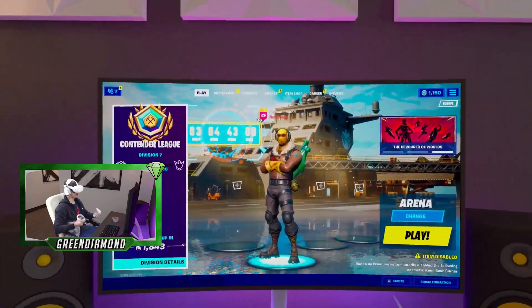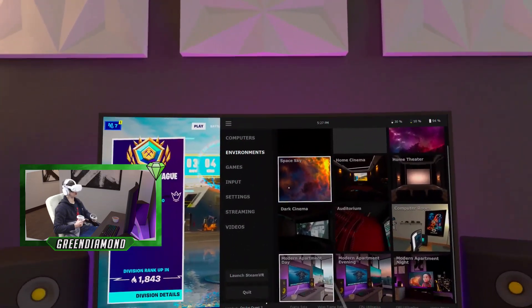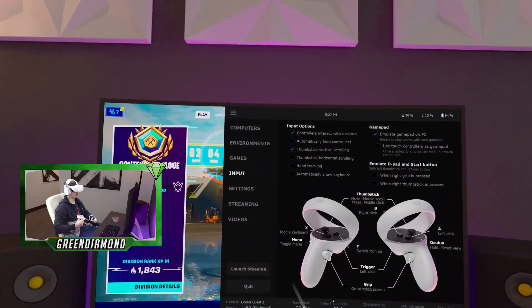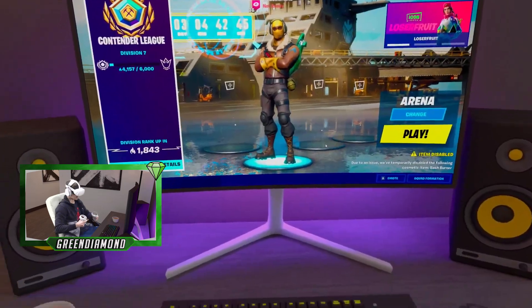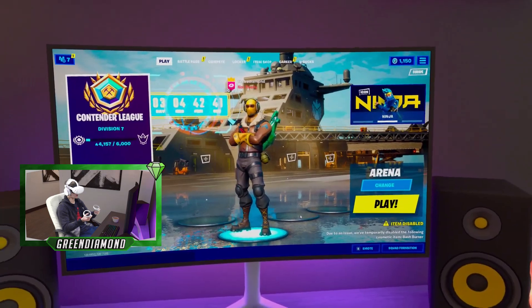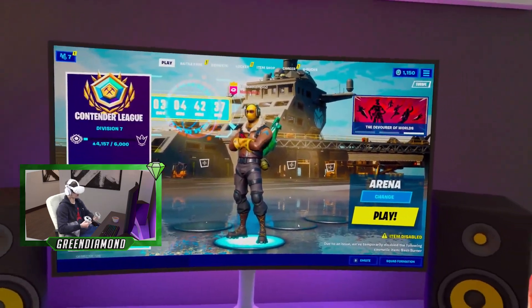What you've got to do is go over to these three lines, which brings up the settings of Virtual Desktop. Go over to Input, and then once you're in Input, you have to go to 'Use touch controllers as a gamepad.' Now you should hear a little Windows alert, and now you're basically using your touch controllers as gamepads.